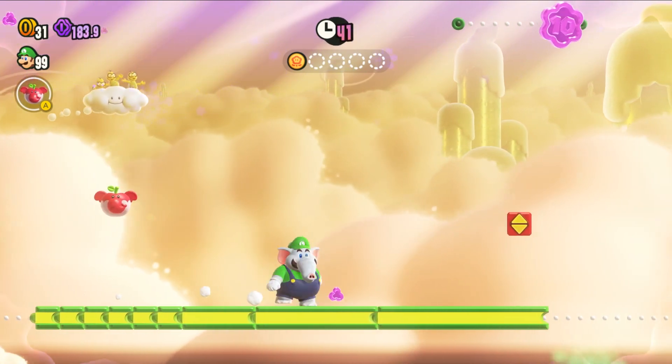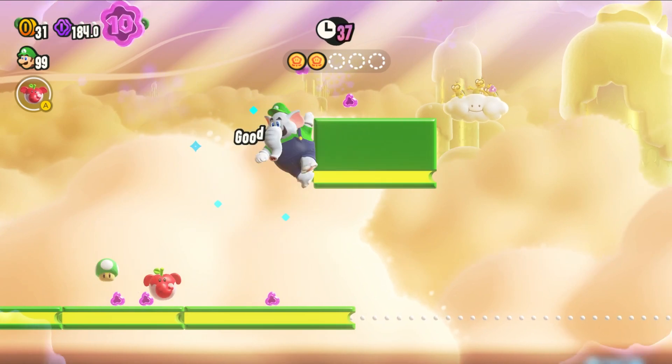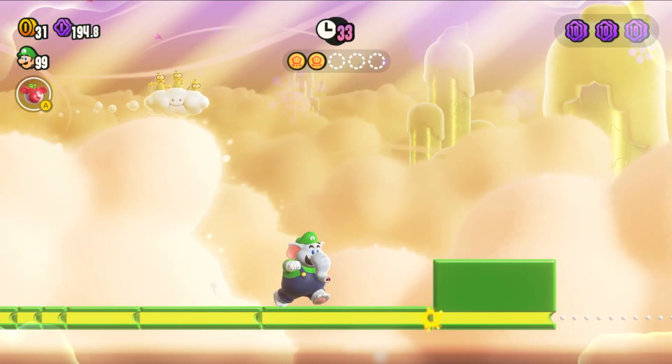To get the third flower coin in this level, you're going to want to hit this block at the right time to make the block hit it. I actually ended up missing this time, and I was able to redeem it by wall-jumping and grabbing it out of the air.